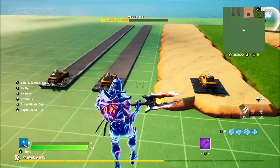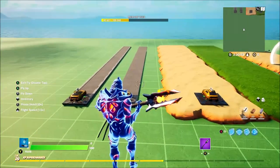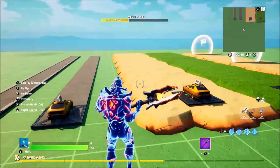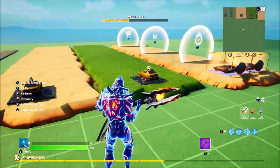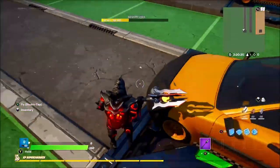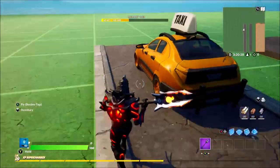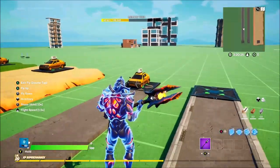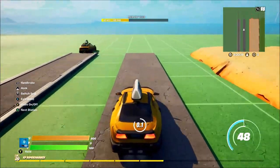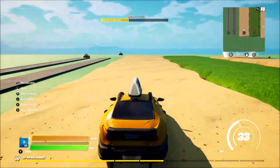Certain terrain in Creative makes cars go slow. As you know in Battle Royale, going on certain terrain makes the car slower than on roads. However, this works backwards for some reason — some roads make the car go slower than the terrain. The terrain actually makes it go faster. So let's jump in the taxi real quick. As you can see we're slowly getting to 60 mph, and on the road surface you're limited to 50 mph. Then jumping onto the terrain, it's suddenly a lot quicker.